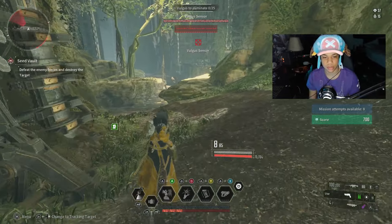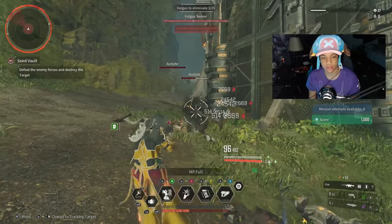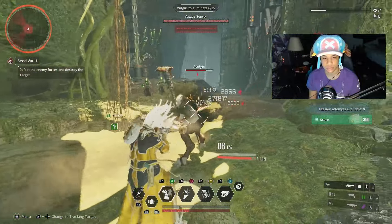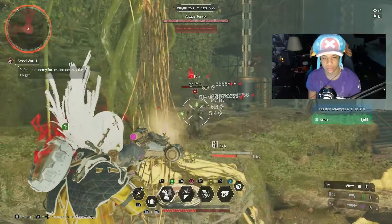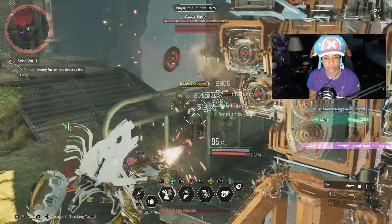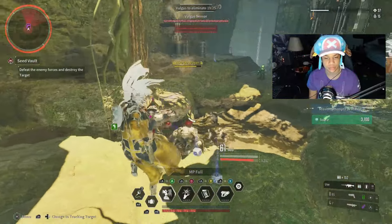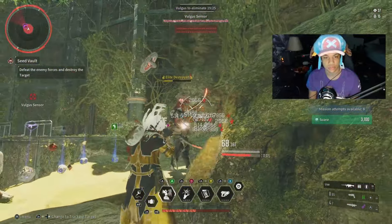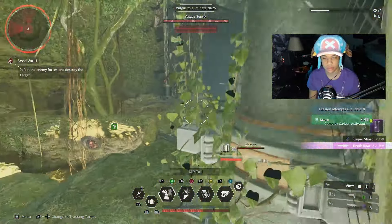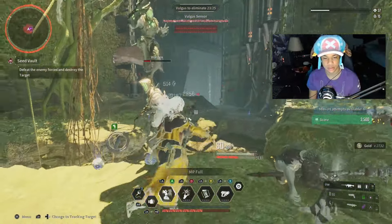Some elite mobs will actually spawn right here, and this is going to be a way better farm to get them because you get more elite mobs spawning. There we go — we have the elite mob up, two will spawn here. We got three Complex Carbon Activators, and I'm just going to take out more of these guys.